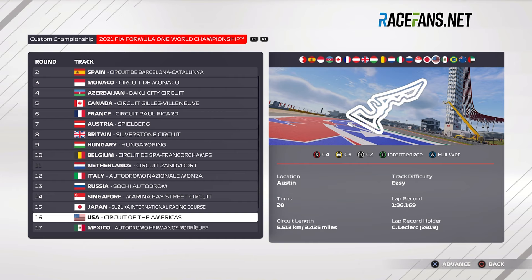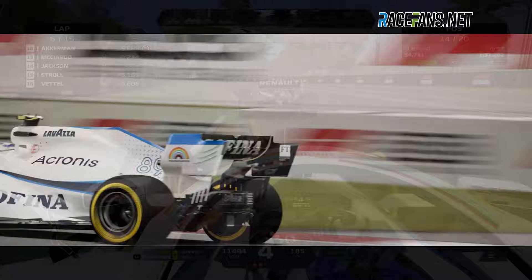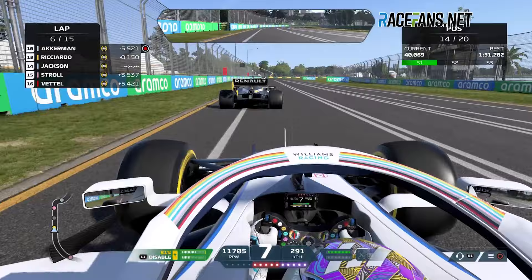Sadly, we won't be able to play the Turkish Grand Prix at Istanbul in this year's game no matter whether the race itself eventually takes place this October. The cancelled Chinese, Canadian, Singapore and Australian Grand Prix are included in the game. However, the Albert Park circuit, as with Barcelona and Yas Marina, retains its pre-2021 layout and has not been updated to its revised format.